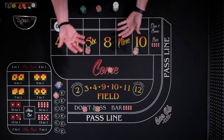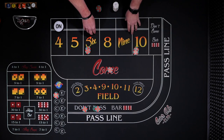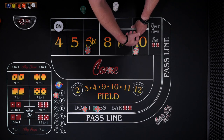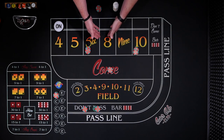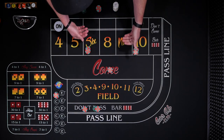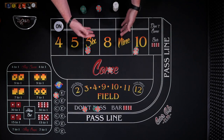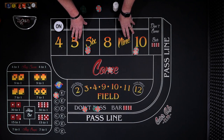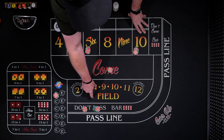Now, if we keep winning and collecting money, we can always increase our odds bets. For instance, here we have a $20 flat bet with $30 in odds — we could actually go up to $60 in odds even at a three, four, five times table. So if you're repeating numbers, there is a lot of opportunity for growth in the strategy. But again, at any point, even though there's plenty of money out, you don't have a huge amount of risk because we're always coming through the come or we have our lay odds working for us.